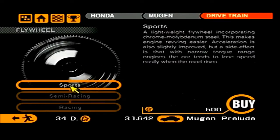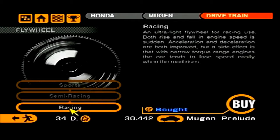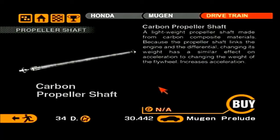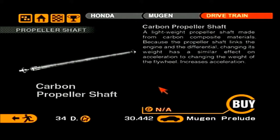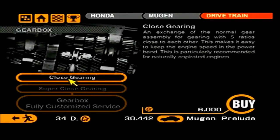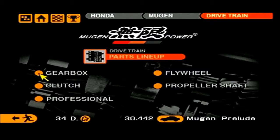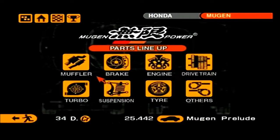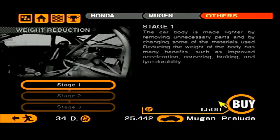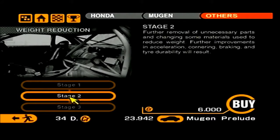So we've got a flywheel — I always like to check the propeller shaft just in case, because it does lighten the car and increases acceleration. I'll skip the gearbox. Going with the sports brake kit because I don't want to spend too much on the racing one. I'll go stage one weight reduction, then stage two, and I think that should be it.